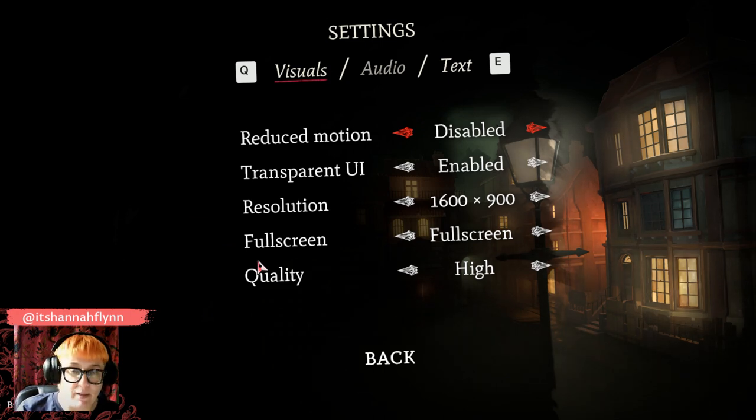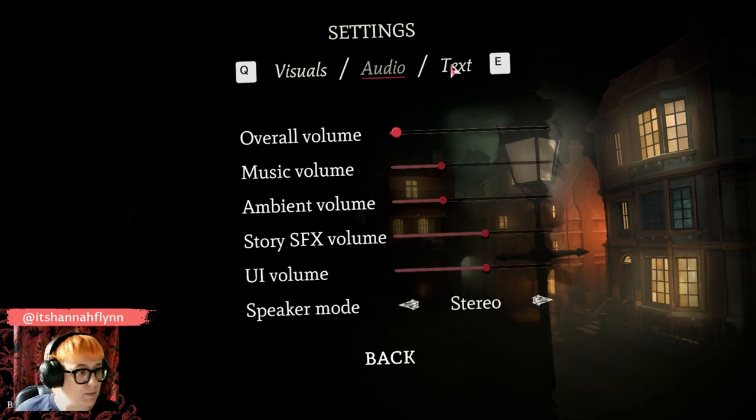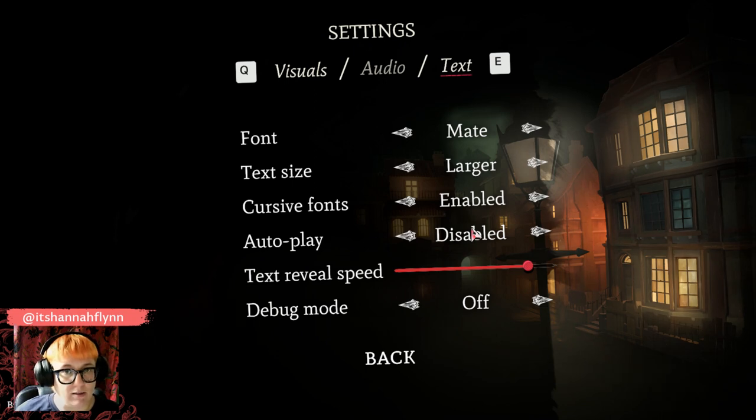Not all of this is available in the demo — it will obviously be available in the full game. You can turn on and off screen shake and zoom. You can make the UI transparent, turn audio off in different ways, and change up the fonts. If you don't enjoy reading cursive fonts, you can turn those off and change the text size. You can also turn the text reveal speed right up or down and turn autoplay on or off.